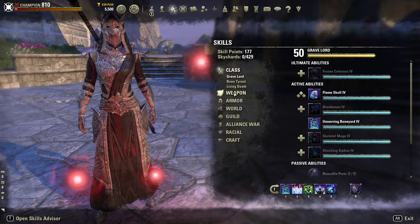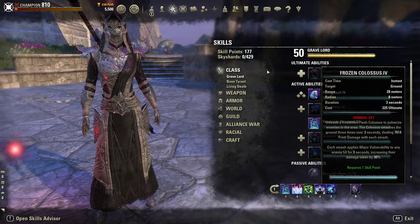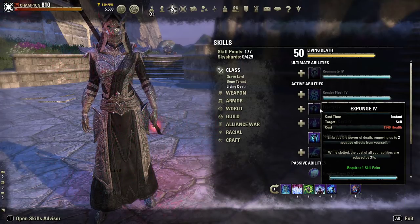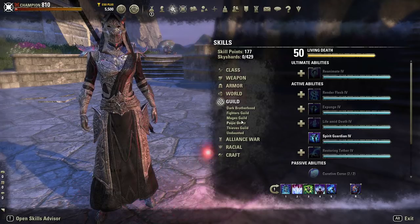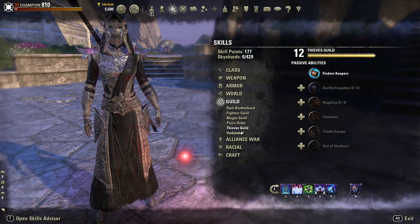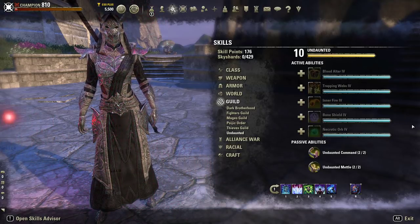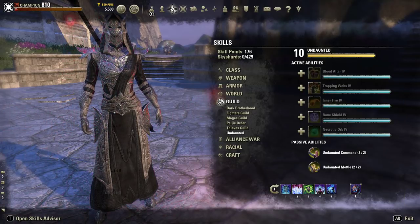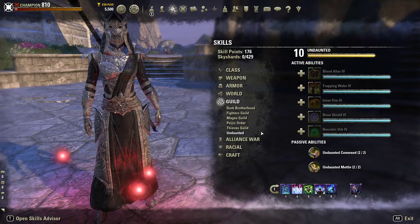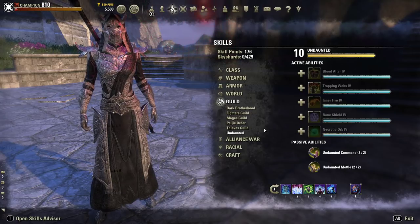Not every skill line has five active skills and one ultimate. Every skill line has passives and actives — or sometimes just passives. Like the Dark Brotherhood and Thieves Guild are mostly passive skills, while Undaunted has a lot of active skills with just two passives. You've got a lot of choices when it comes to active and passive skills. Active skills are good for situational use, and it's good to have your passive skills available to support the active skills you want to use.